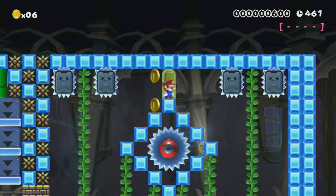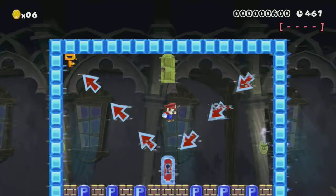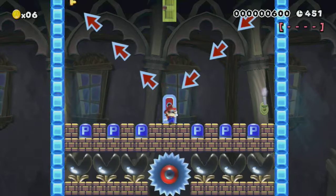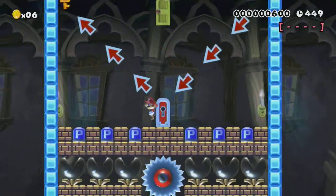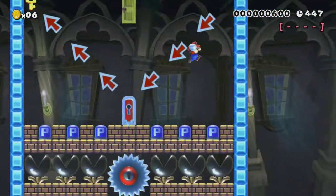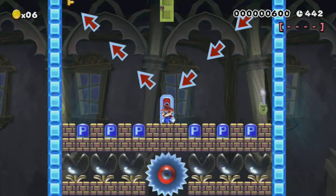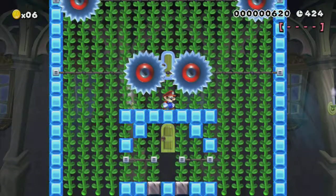We now have another door here. What's in the door? We have a key in a really awkward place. There doesn't seem to be anything else in the room, so I guess you must have to get that key somehow. Mario managed to get the key.